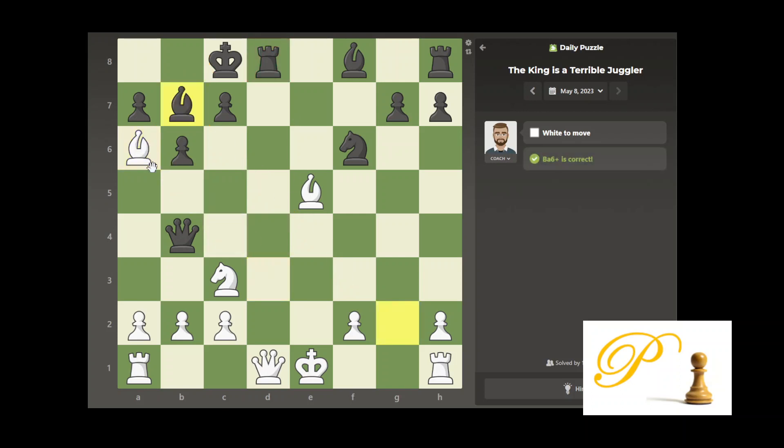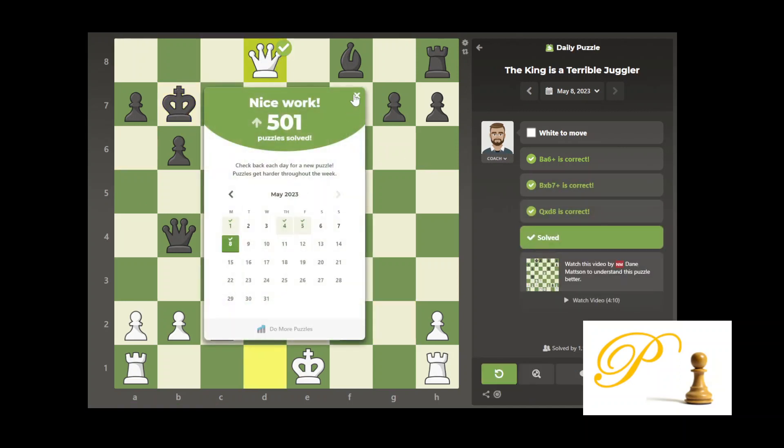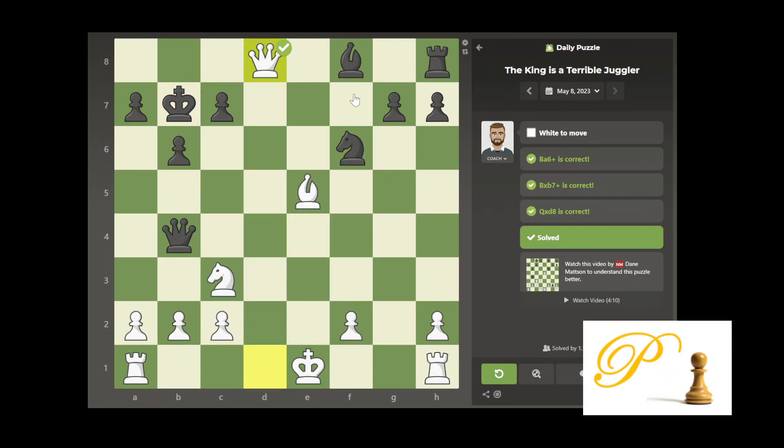So let's do it: check, he blocks, then take the bishop, he takes, then take the rook. So it's a simple discovered check — you just need to find the right direction. Even without this, going the other way with a check only gets you a rook and you also lose a rook, so it doesn't get you anything.